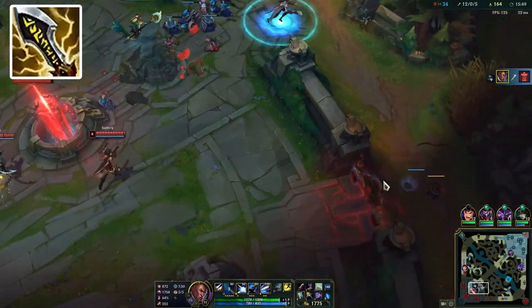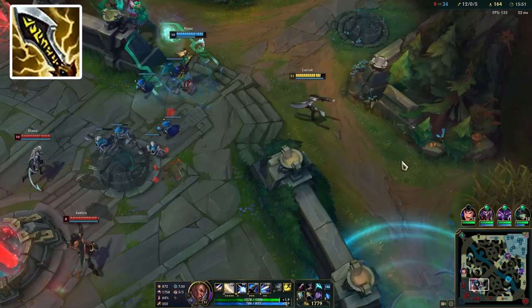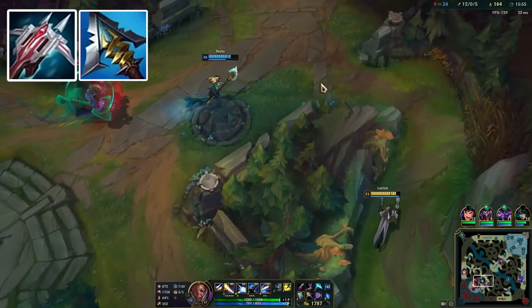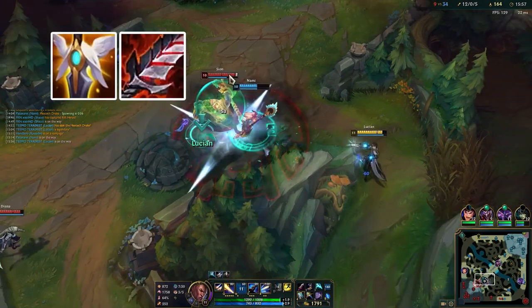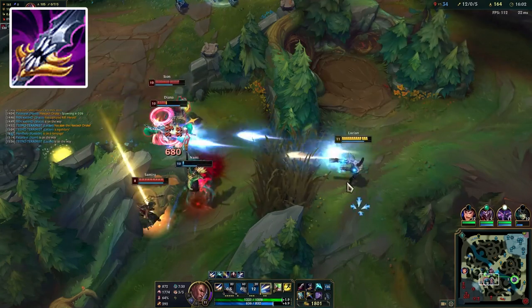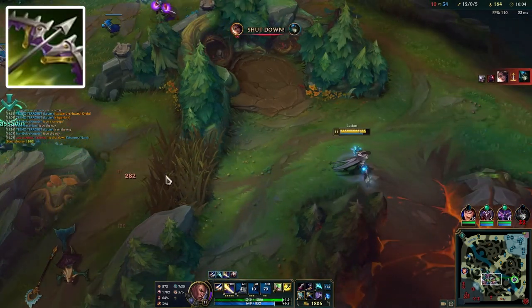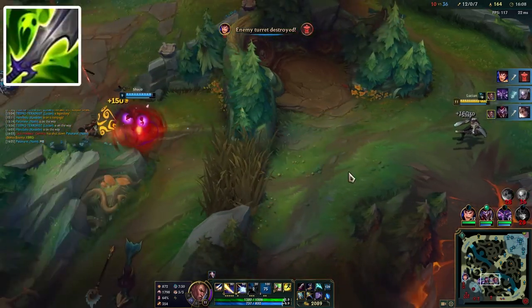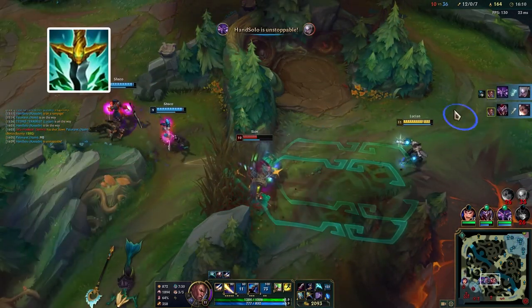For your third item you'll definitely want Infinity Edge due to its massive power spike, and then your choices are a variety of situational items: Lord Dominik's Regards or Serylda's Grudge for dealing with armor, Guardian Angel or Bloodthirster for survivability, Malmortius for survivability against AP burst, Mortal Reminder for anti-heal, Rapid Firecannon, Collector, or Navori Quickblades for raw damage, Mercurial Scimitar for the QSS active, and Serpent's Fang for anti-shield.